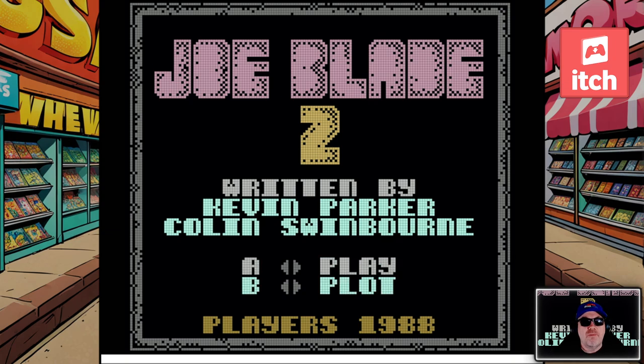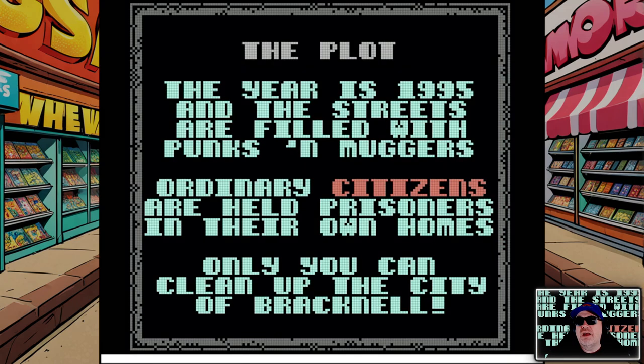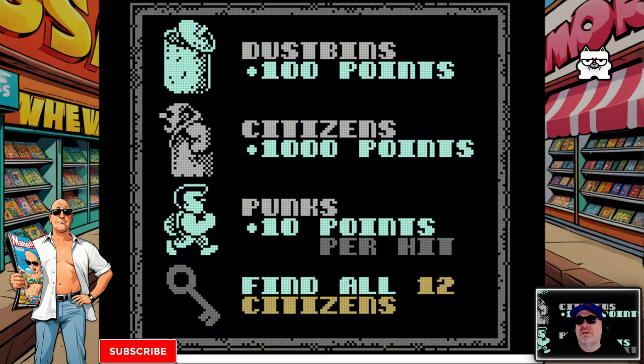There we go. Written by Kevin Parker and Colin Switchborn, Players 1988. The plot screen reads: the year is 1995 and the streets are filled with punks and muggers — and you know what, if you look at the UK news at the moment you could say pretty much the same sadly. Ordinary citizens are held prisoners in our own homes, much like the COVID days. Only you can stop and clean up the city of Bracknell.